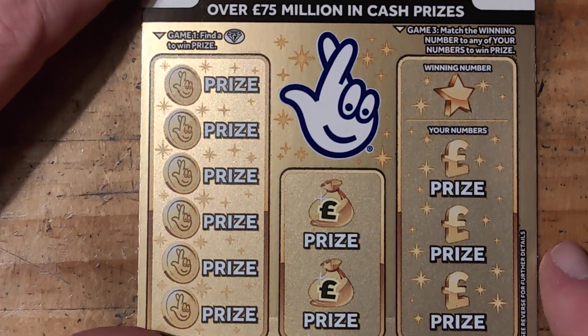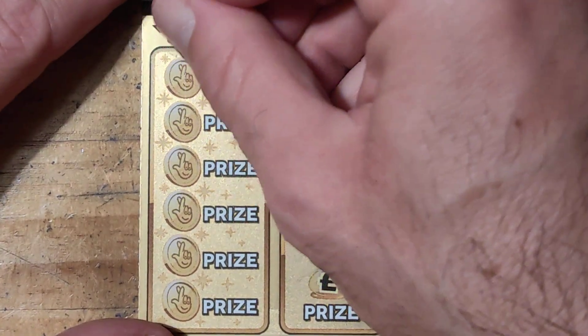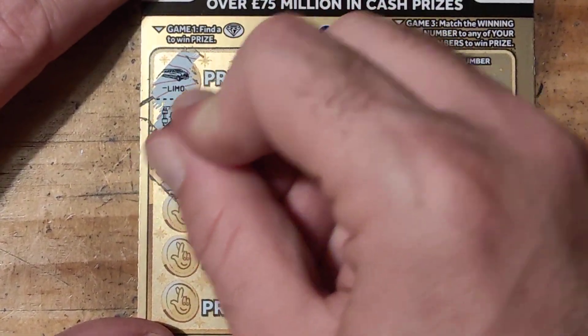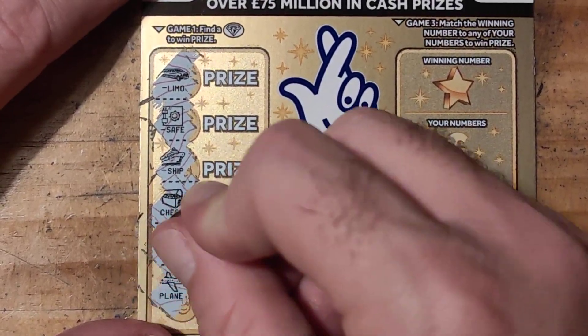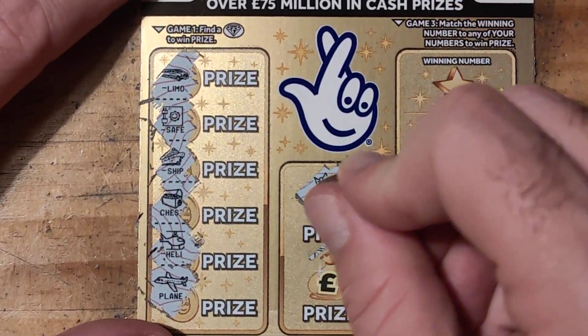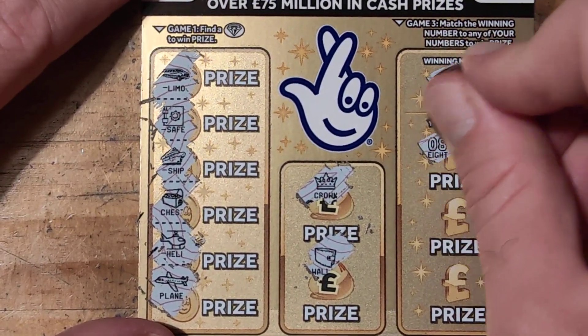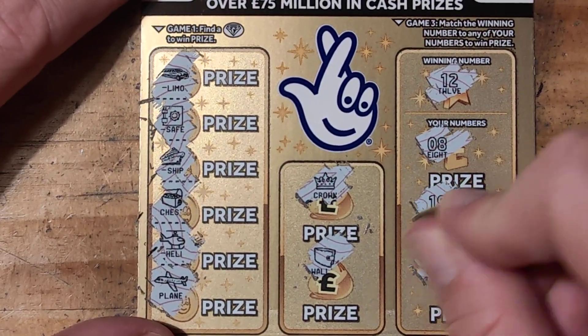What's next? Nice colour as well and nice to scratch. We have a limo, we have a safe, ship, chest, helicopter, plane and a plane. We have a crown, wallet. Look for 12, we have number 8, 19 and 14.